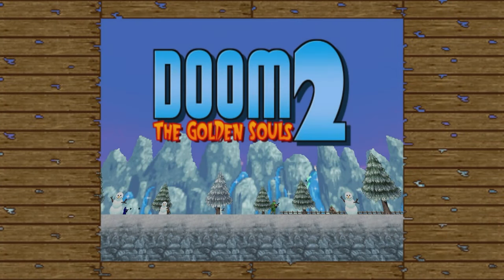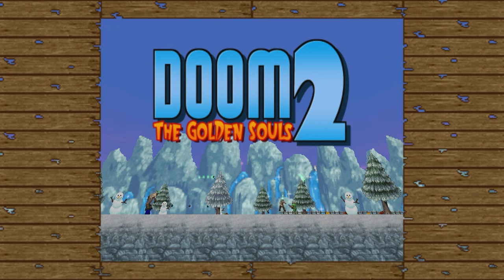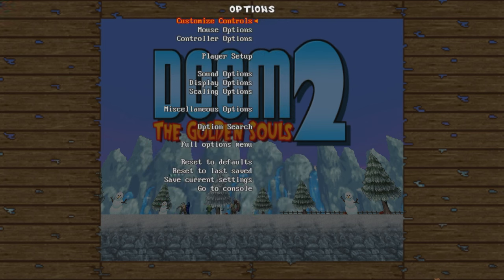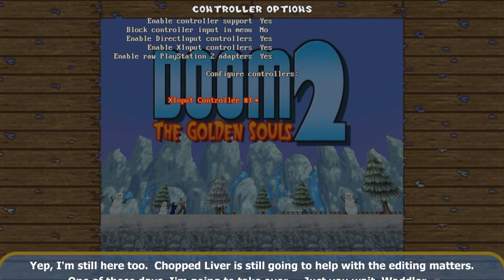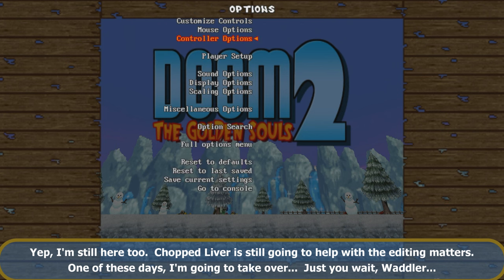Hey everyone, Wadlerd here — we're back for a new let's play and this is Doom: The Golden Souls 2, technically a Doom 2 conversion that mixes Mario vibes with Doom 2. It's kind of incredible. More to the point, the description will have all the information you need, including referenced sources I used to get from point A to point B — and yes, AI is going to be helping me, so thank you ChatGPT for existing.